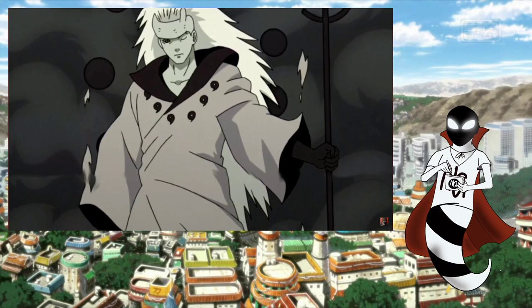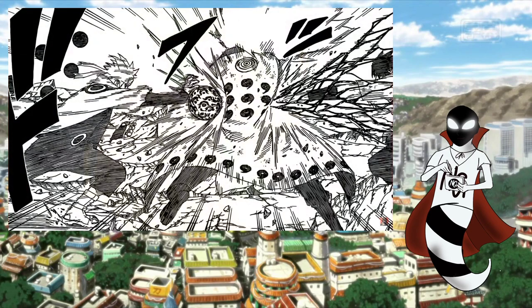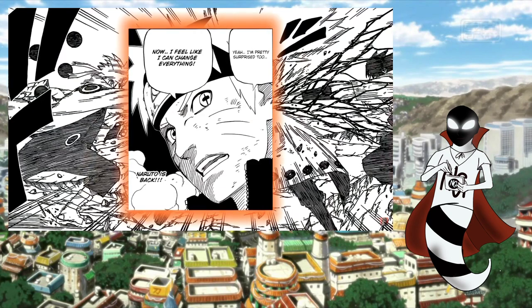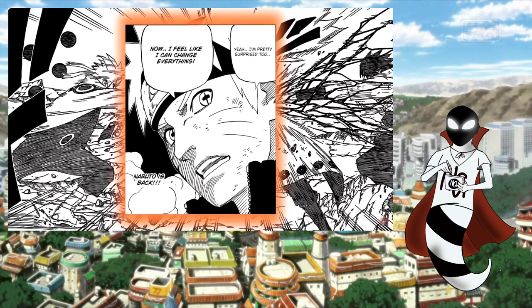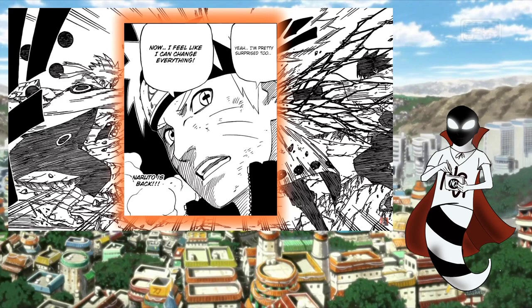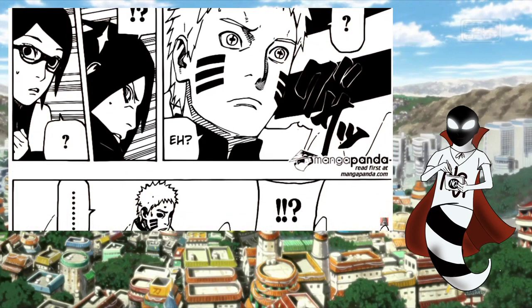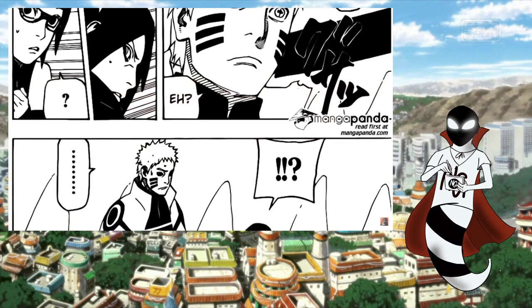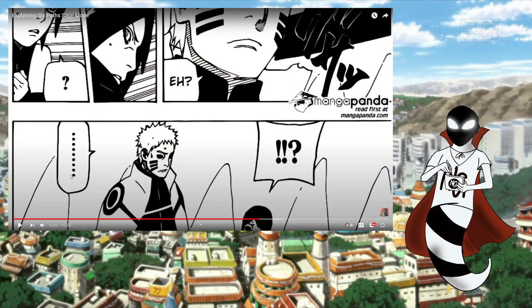That's the extent of the capabilities provided by Six Paths Sage Mode and Six Paths Senjutsu, at least on a basic level. But like I mentioned in the Nine-Tails Chakra Mode video, Naruto's QB Chakra Mode interacts pretty interestingly with Six Paths Sage Mode. Naruto's Truth Seeking Orbs don't seem to appear until he enters his Kurama Chakra Mode — I don't know why, they just don't. Neither does the Six Paths enhanced staff that he seems to carry while in this form. Since his Truth Seeking Orbs never showed up after his battles with Kaguya and Sasuke, it's possible that Naruto can summon these Truth Seeking Orbs at will and only chooses to do so once he enters the QB Chakra Mode.